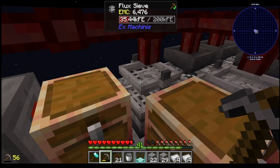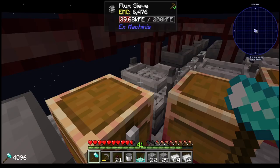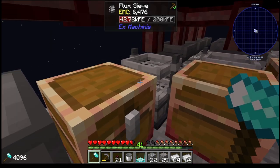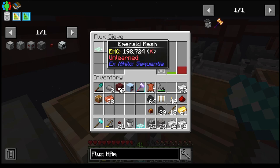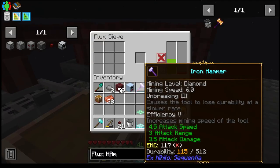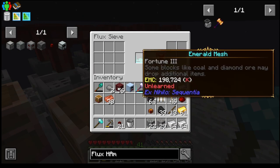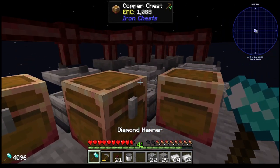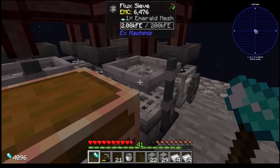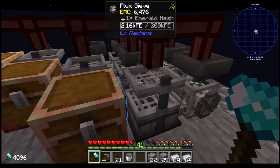It's saying inventory missing. So I think we hit this with the hammer here — shift right click. Mesh is required. We'll put in the emerald mesh into all of them. I want to get all of them to have the Fortune 3 mesh. Shift right click on these to make sure they're pushing out to the copper chest, and then it should say machines working.